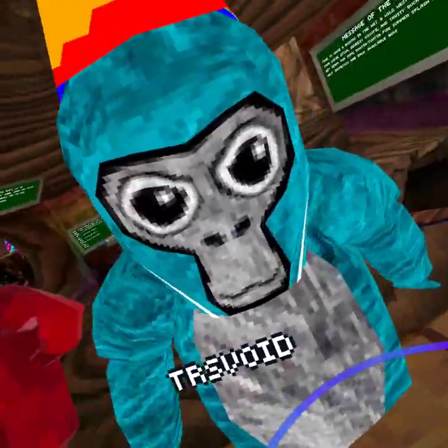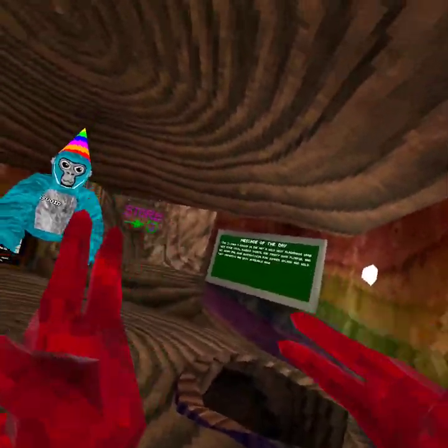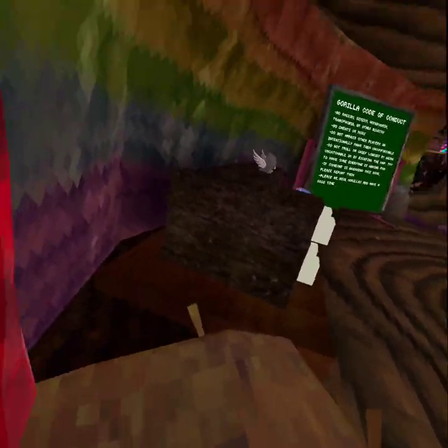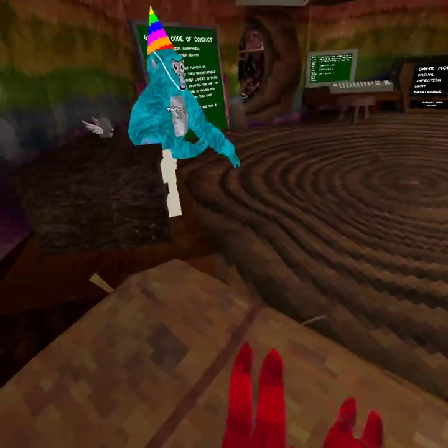What is up guys, I'm here with TRS Void, and I'm gonna be showing you guys the new Gorilla Tag update. First, every single thing in the stump is redone, and you spawn on this little hay bale.